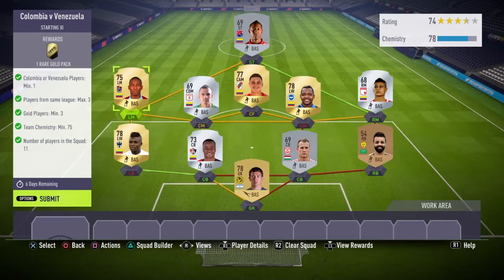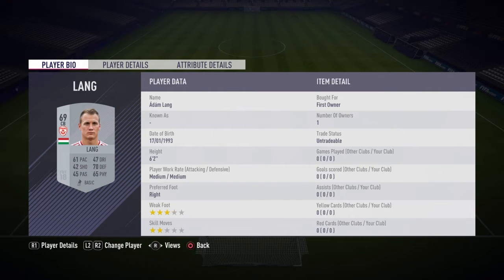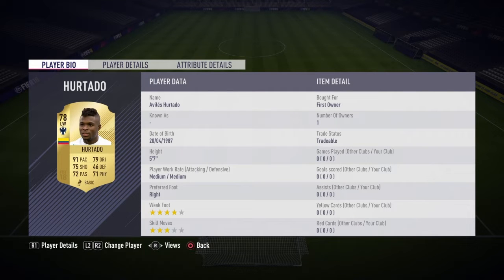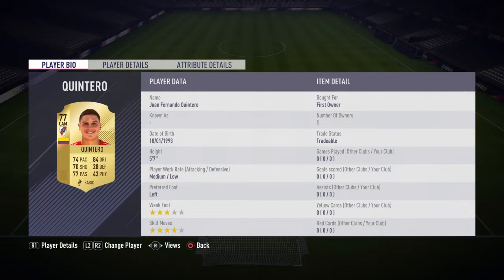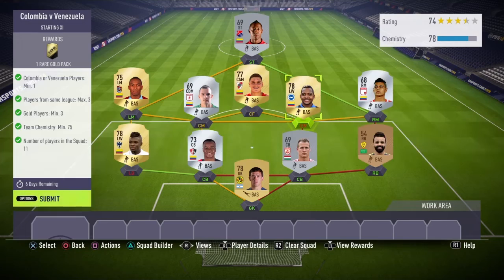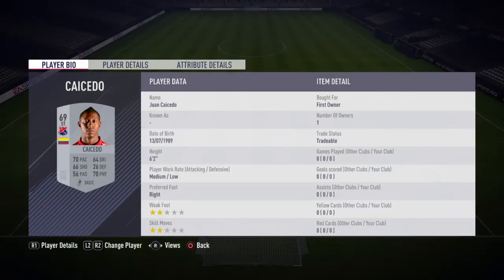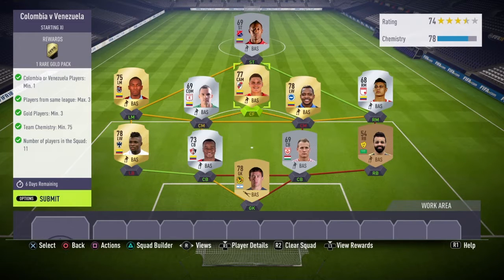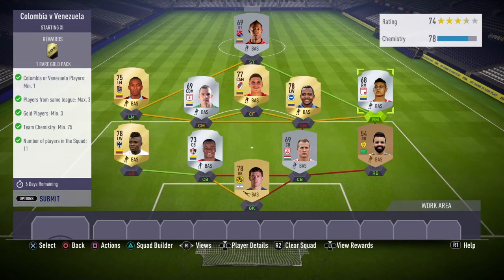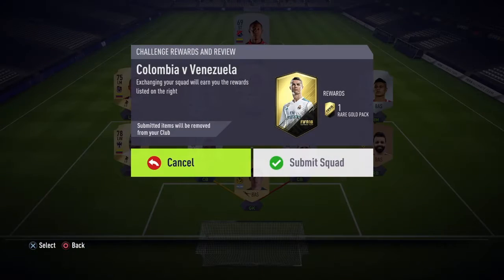A few of them are out of position but it worked out for us in the end. In goal we have Marches, then right back will be Ashur, then Lang, Barrero and Hurtado will be our left back. Left mid will be Castillo, then Quintero, Izguido will be centre mid, then Rowe right mid, and up top will be Cicido. We got our Colombian players in there and we got 78 chemistry - we needed 75 - so let's submit that for a rare gold pack.